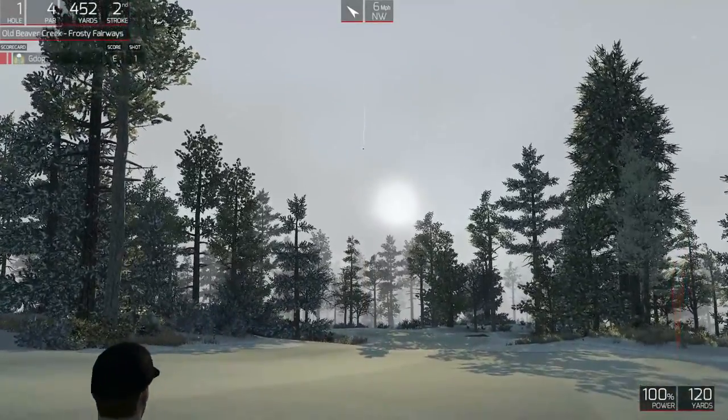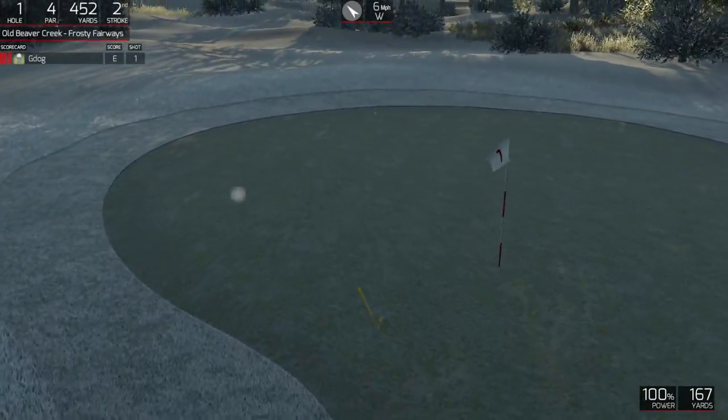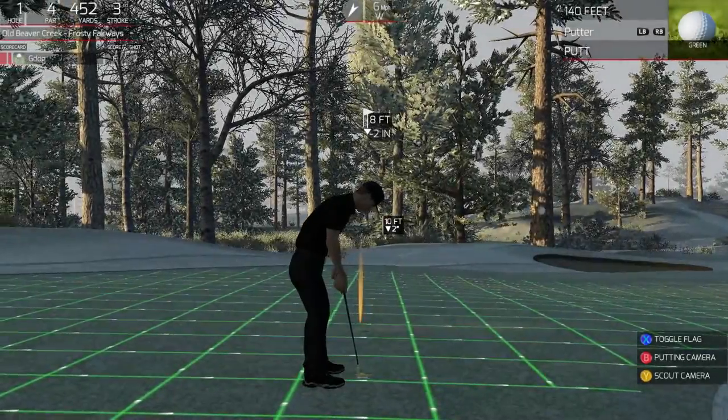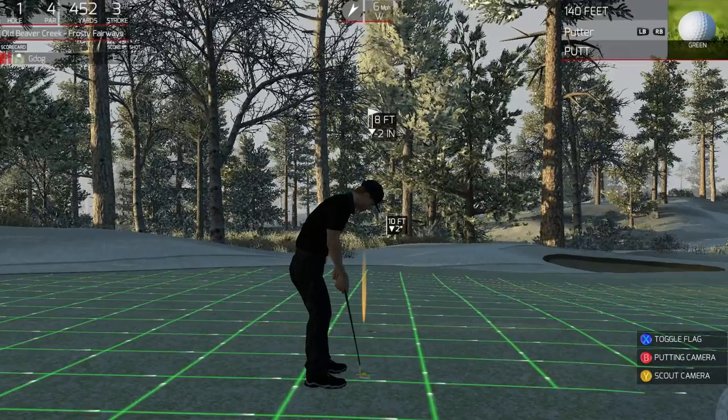No jackets though — so we're playing in the snow in our short-sleeved shirts. I like the yellow ball, that's nice. It definitely works on the wintry stuff. A little tin footer here, medium greens.